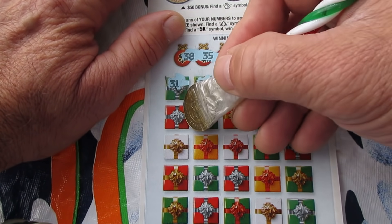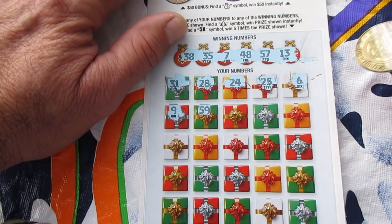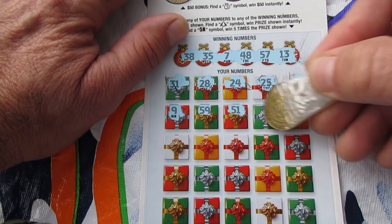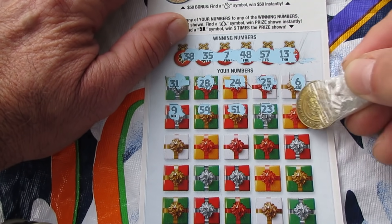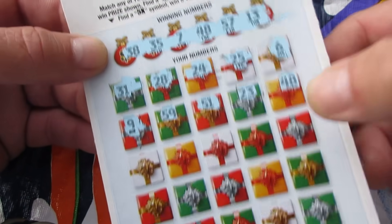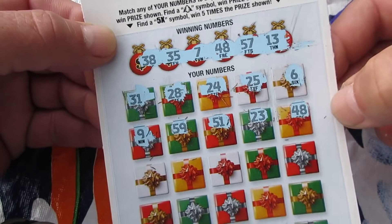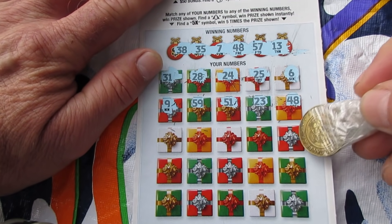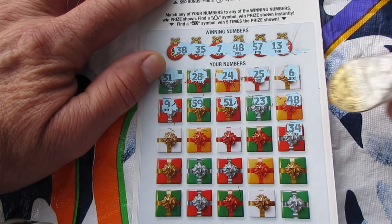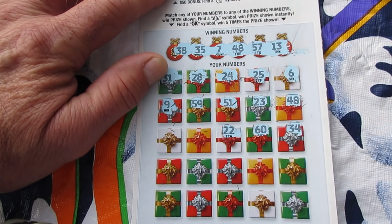31, the old reverse. Scratching off everything here - number 9, 59, come on old Chuck E. Cheese. 51. 23, I want to see one of those Christmas trees. Hold the phone, we got a win on this beautiful ticket! 48 and 48 - nice! I'm glad they left these last two. From behind the counter: 34, number 60, 22.